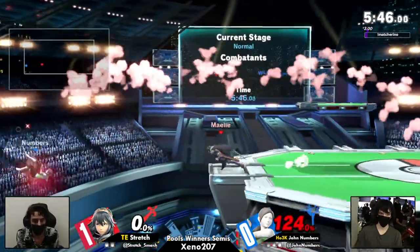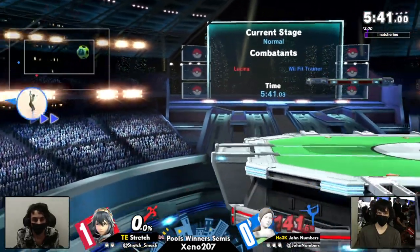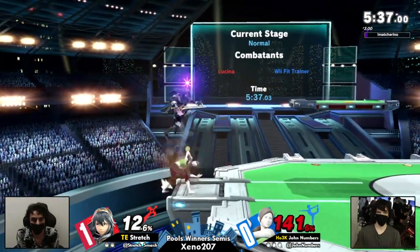Sun Salutation — deep breathing on deck. Trying to get the spike again — got the spike again. But this is also a good positioning here for Stretch. Next hit could kill — can kill, will kill.